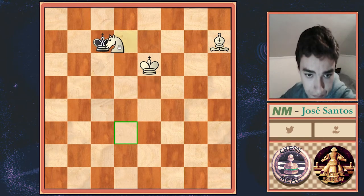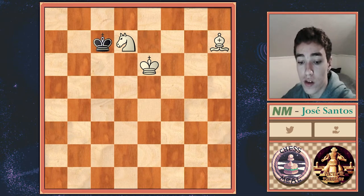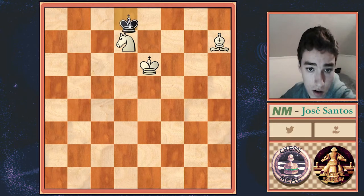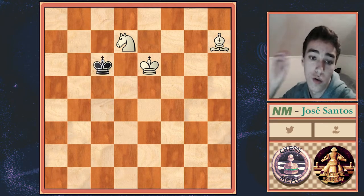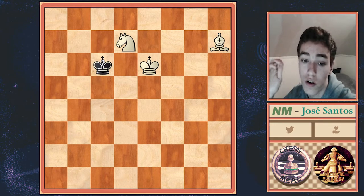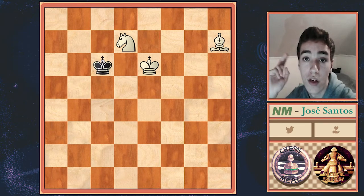We want to force the King onto a light square where our Bishop will be able to control its further advancement squares. King b7, King c8, or King d8 are all possible, but King c6 is probably the crucial move, because the Black King is trying to get out. If it comes to b5, it will surely come to b4, a4, or c4, getting closer to the middle of the board and delaying our checkmate, which could possibly result in exceeding the 50 moves.